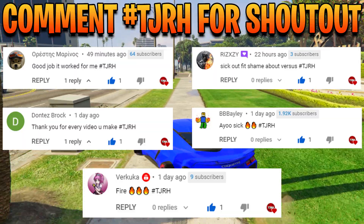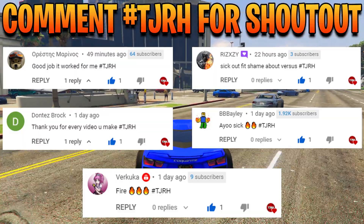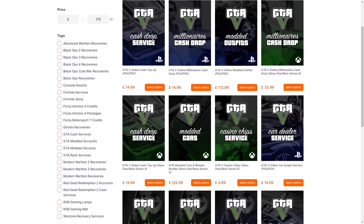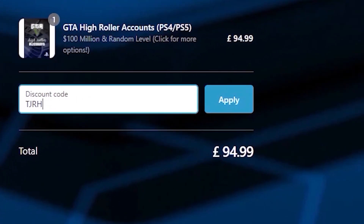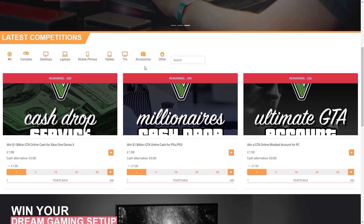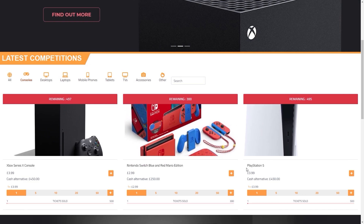Shout out to all these people on screen for commenting hashtag TJRH on my last video. If you'd like any GTA cash and rank services, be sure to check out Digizani in the description below. You can use my code TJRH for five percent off your order, and they also have a new giveaway site if you'd like to enter for a chance to win prizes.